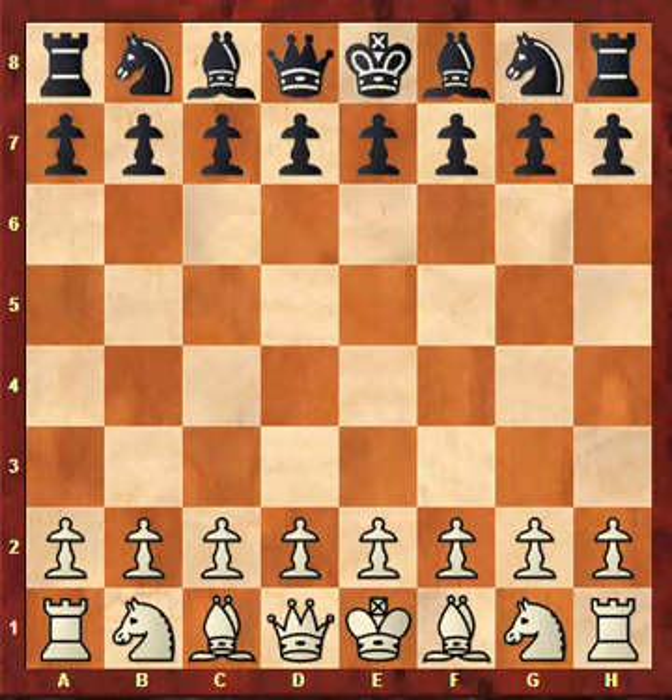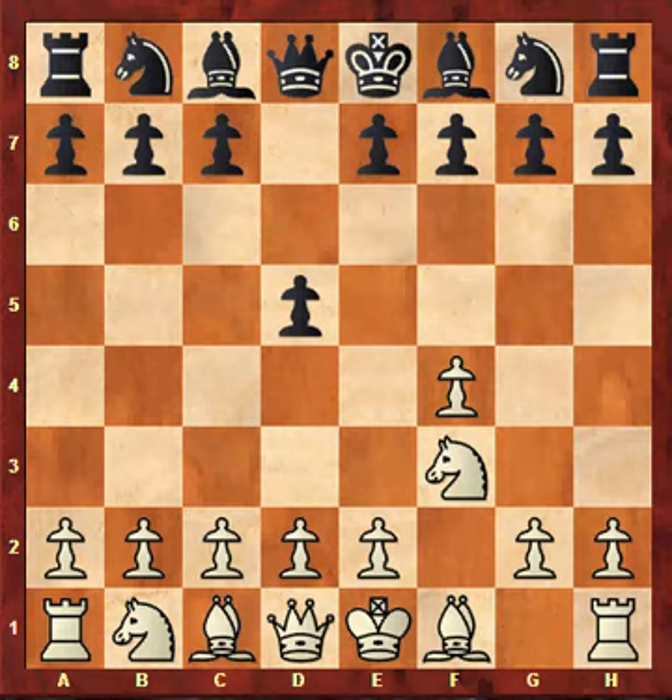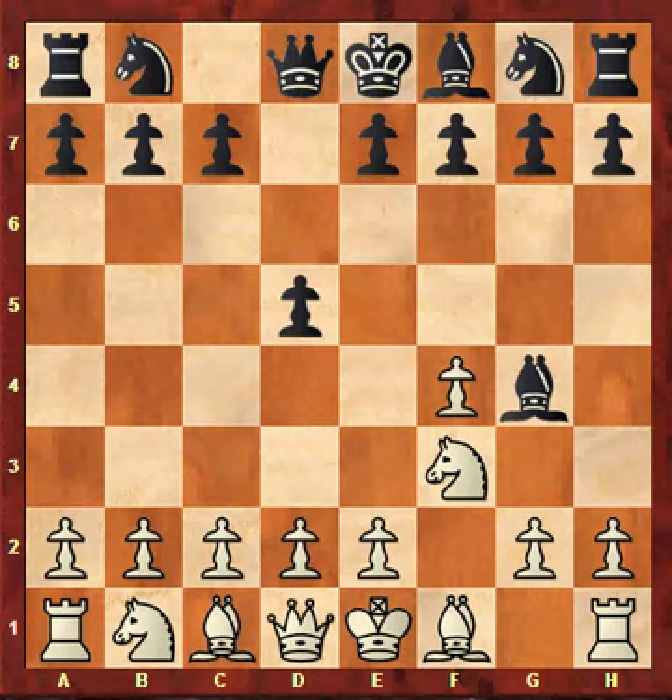Let's jump into it. After f4 and d5, knight f3 and bishop g4 — I showed this in an earlier video and then I got the question. After e3 and knight d7, Black's plan is crystal clear: he wants to exchange on f3 and play e5 with equalization. We don't like that.